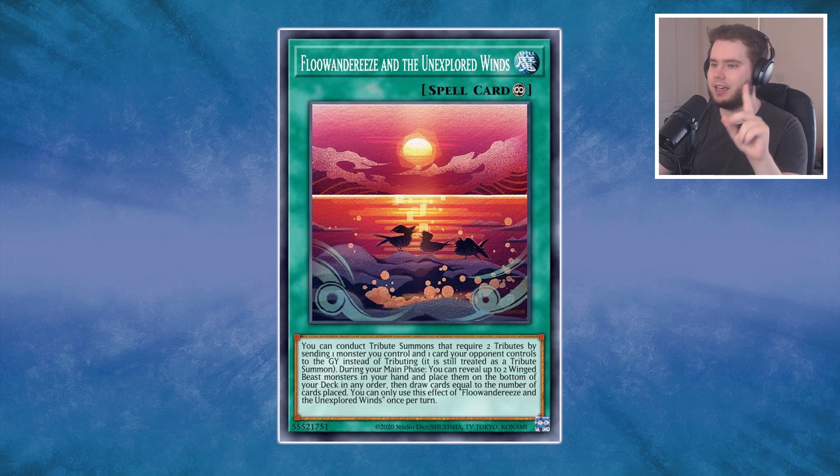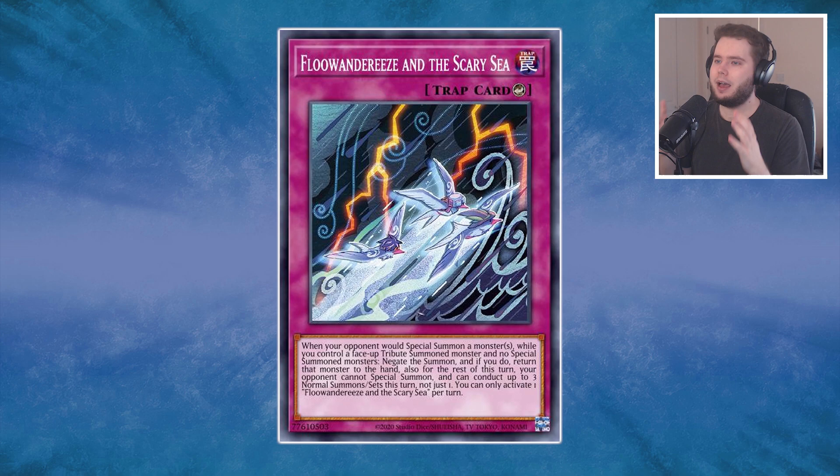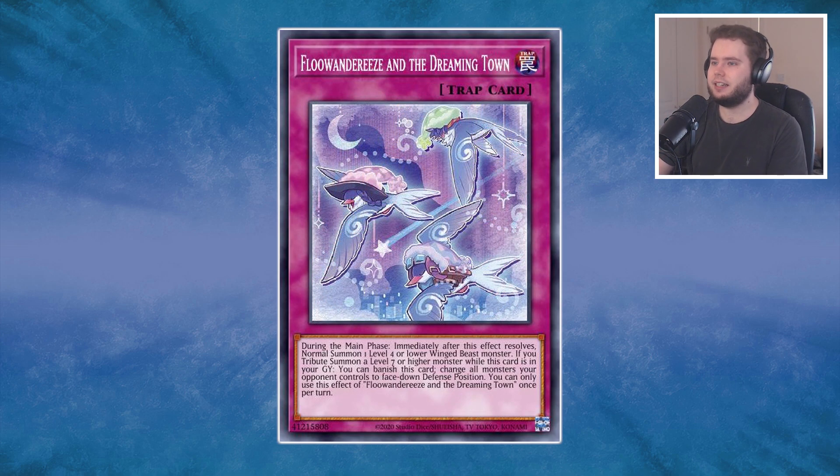For trap cards, we have the counter trap Scary Sea, which bounces a special summoned monster your opponent controls back to the hand if you control a tribute summoned monster and no special summoned monsters. If you search this out with Mpen that's a great combo. Your opponent is then locked from special summoning for the remainder of the turn, though they are given three normal summons. Then there's Dreaming Town, which gives you a normal summon in your opponent's turn and has a Book of Moon effect if a monster is summoned. I personally prefer the counter trap, but I could be wrong.